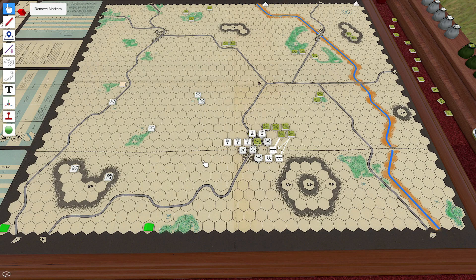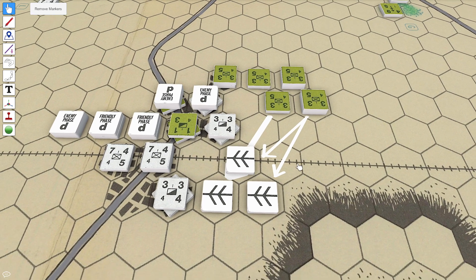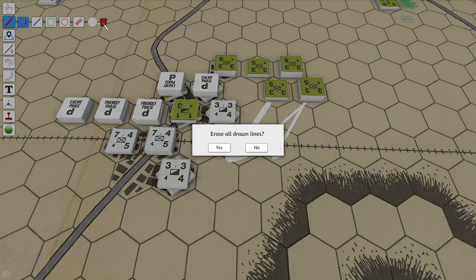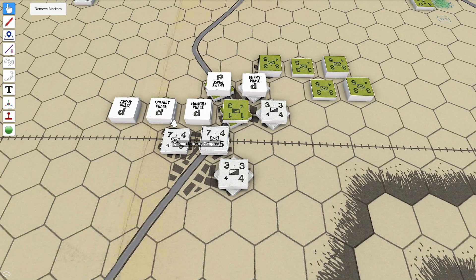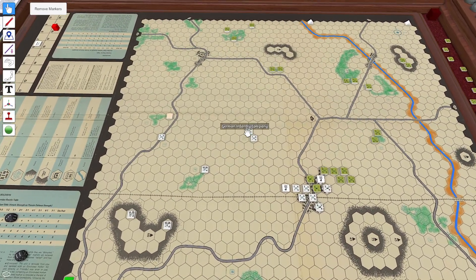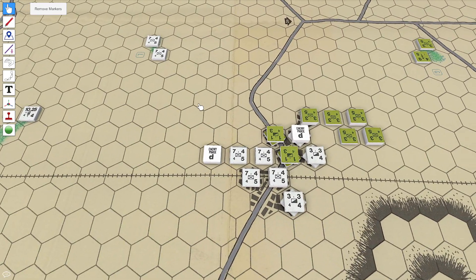Now we move the markers and go to the German fire phase. First thing that happens is the interdictions all come off as soon as the movement phase is done. Next are the disruptions — in the German move phase, all German units with friendly phase disruptions on them are removed: this one, this one, this guy, and this guy. Those don't come off until the end of the French move. Over here, this French unit has an enemy phase disruption — because it's the enemy phase from its perspective, that one comes off too.